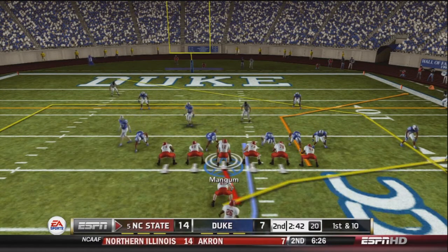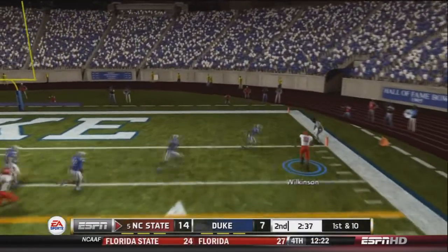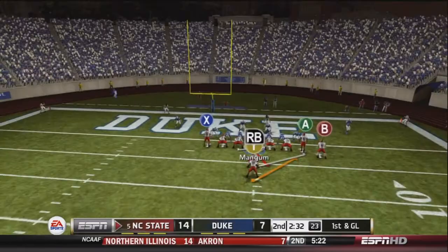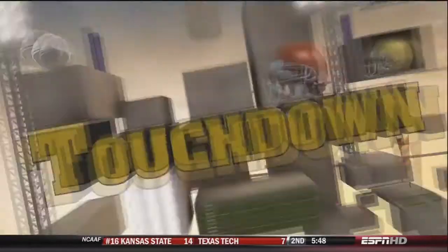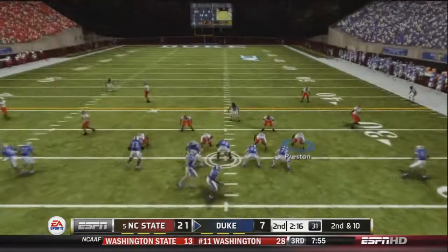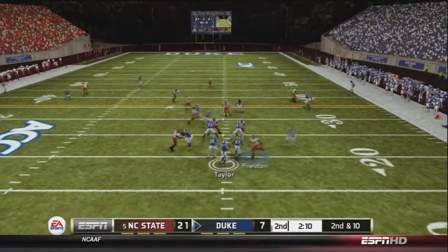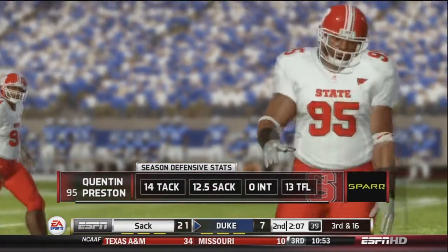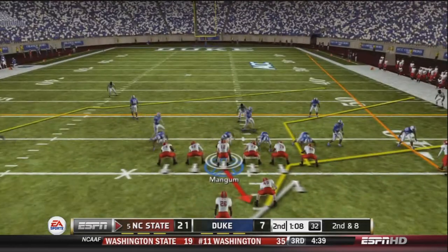First and goal — 100% efficiency in the red zone so far. Mangum fakes the handoff to Griffin and fires right to Wilkinson, who is stuffed out of bounds at the one-yard line. First and goal — Mangum hands to Griffin again. Griffin goes right-hand side and gets into the end zone for his ninth touchdown of the season. NC State takes the 21-7 lead over their in-state rivals. On Duke's next possession, Taylor drops back in pistol formation and is sacked by Preston — his 12th and a half sack of the season with 13 tackles for loss. He has been a beast.